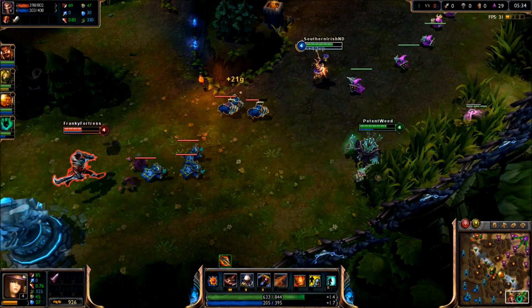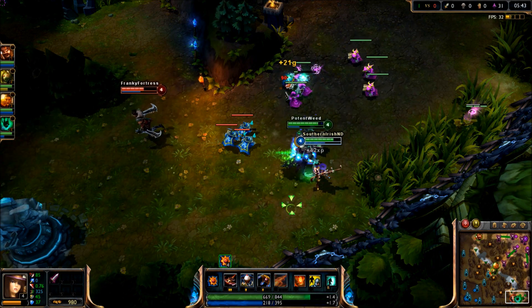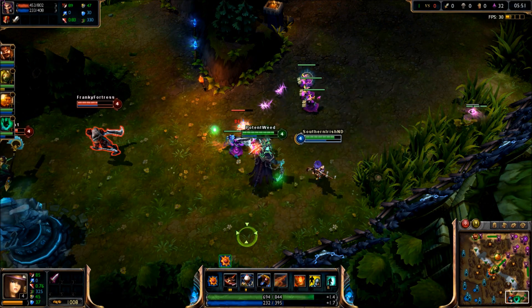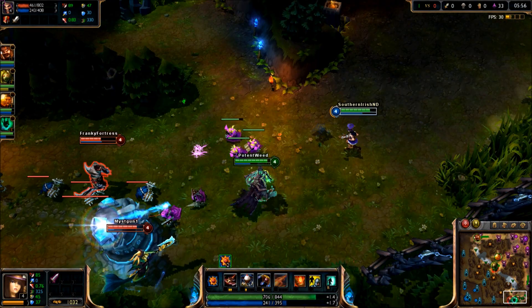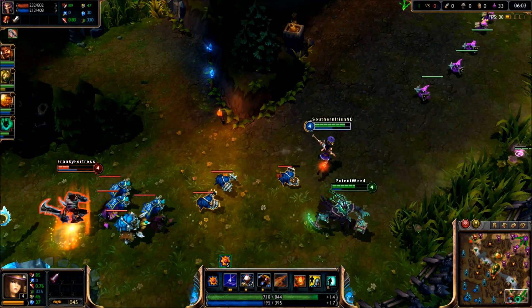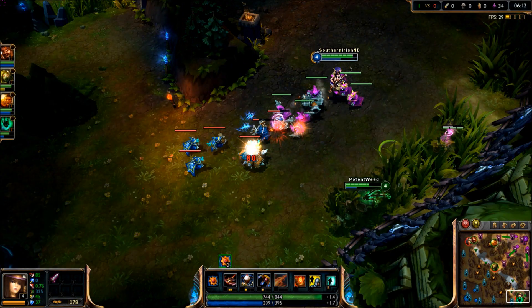You can see on the minimap that Thresh has warded their tri-bush because we've pushed pretty far. If you're playing support, or playing ADC and your support is not warding the correct areas, make sure you let your support know. If you're pushed, make sure to ward the tri-bush when playing on the purple team. That was almost a grab land — I started Ignite and Flash, so Draven would have been dead for sure.